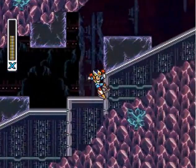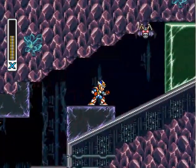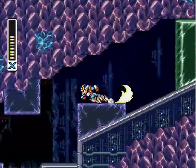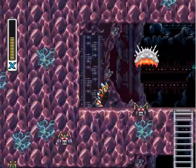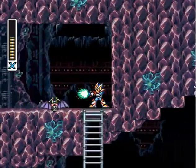I notice in this game when you get the boots upgrade, Mega Man X climbs ladders incredibly fast — he just speeds up them at the speed of light. You can use this spot to farm for energy capsules if you need them.